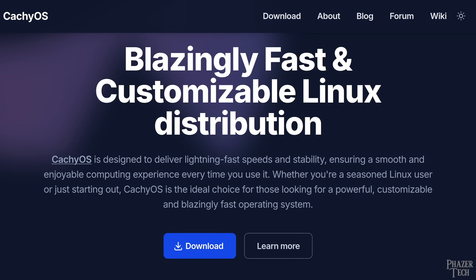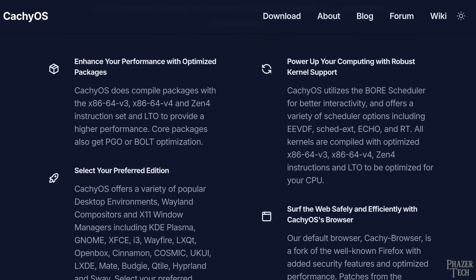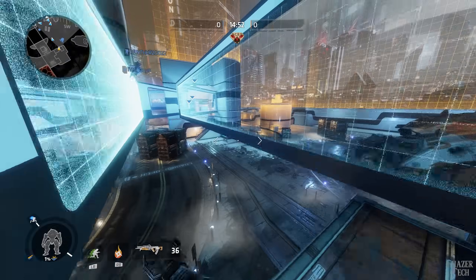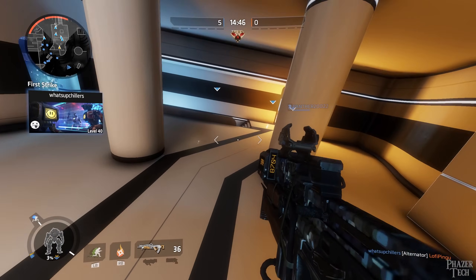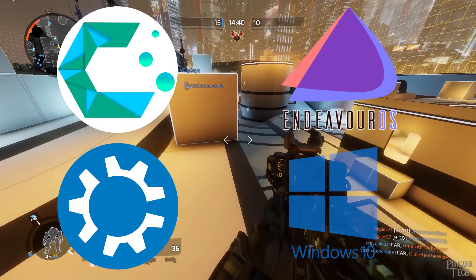CachyOS is based on Arch Linux, but comes with quite a few modifications and optimizations which are meant to boost performance. It also comes with customized installers for various applications, including one for gaming which provides a customized version of Proton. There's been a lot of hype around this distro lately, so I decided to put it to the test on several games and compare performance to a few other distros, including Endeavor OS, Kubuntu, and Windows 10.